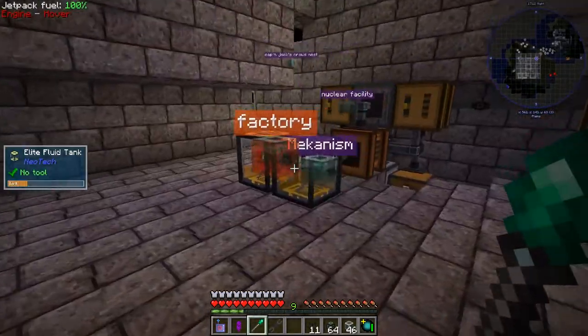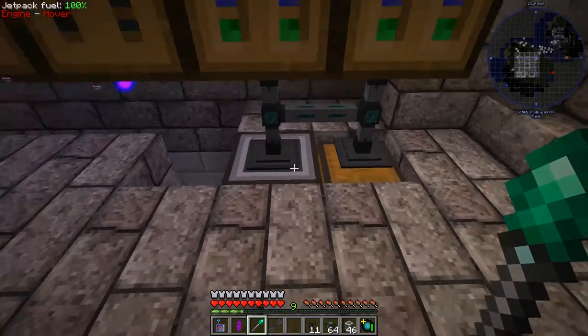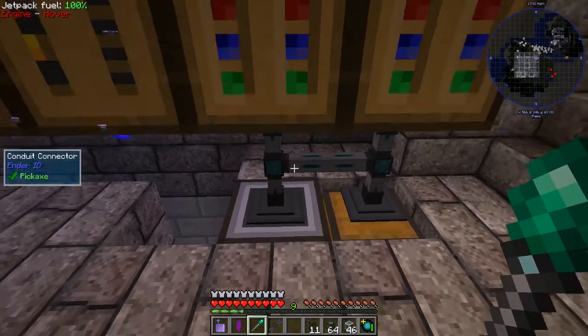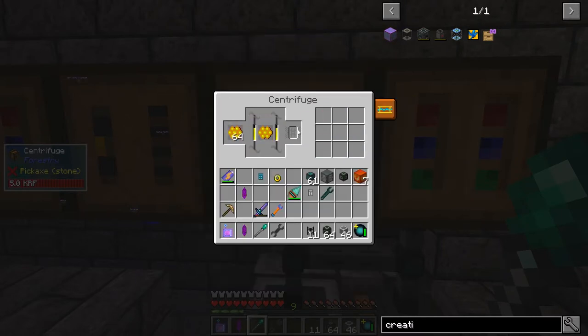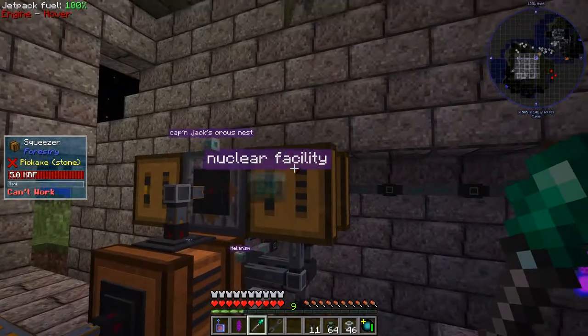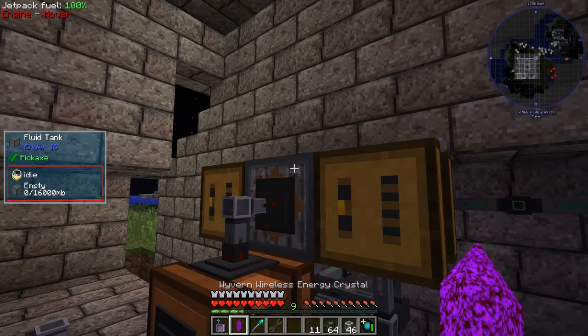I am just working on some short mead. So what I've done over here is I've got some centrifuges set up and I've got all the dripping comb from my bees, which I've had in for quite a while. They've produced quite a lot of dripping comb and I've got that always keeping in stock on this ME interface here, which is then going into these centrifuges.